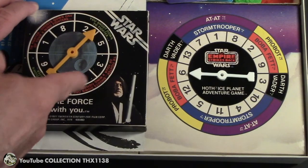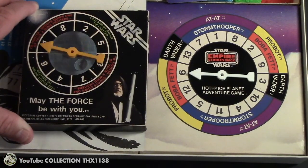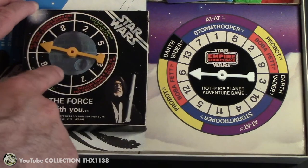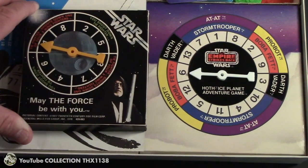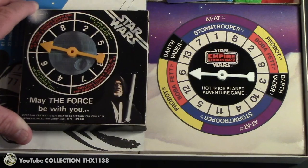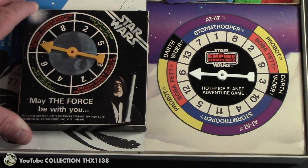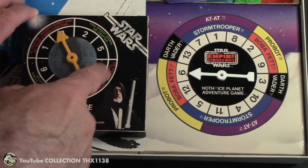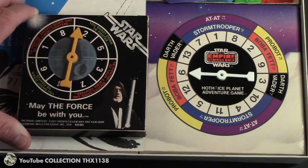In comparison, on the left here's the Destroy Death Star board game spinner, where you fight TIE Fighters on the outside and movement on the inside from 1 to 8, and an upside down Death Star. So it's a similar concept, and that game was from 1977. I have a full gameplay video on my channel as well as a house rule using Dungeons and Dragons dice rules.